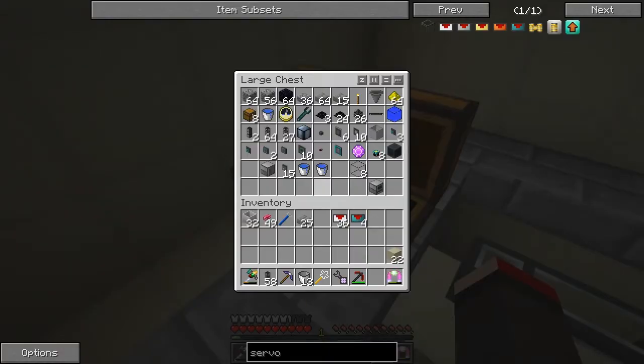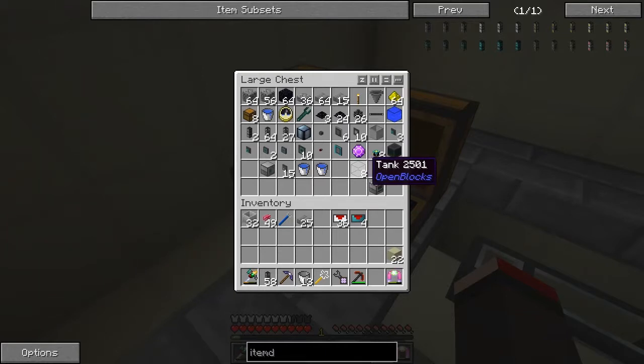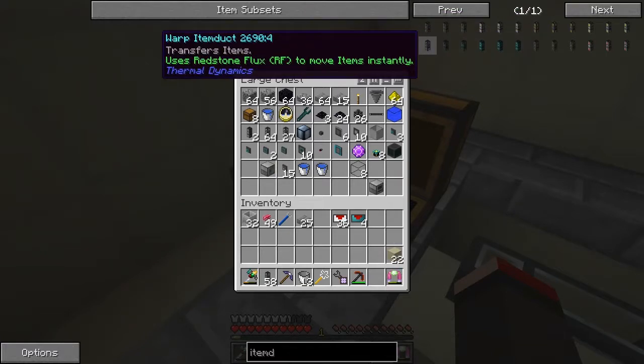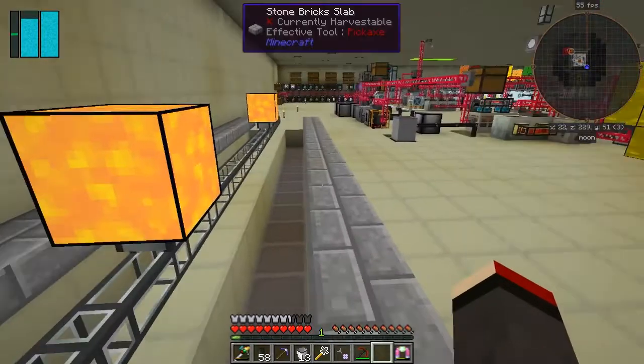Impulse item ducts are faster but not the fastest. We might as well go to the warp item ducts, because it's basically just enderium with some item ducts — not actually a very difficult thing to do. This is the impulse one where items travel more rapidly, and with the warp one they travel instantaneously but require resonant flux. I think we need 48 of those.